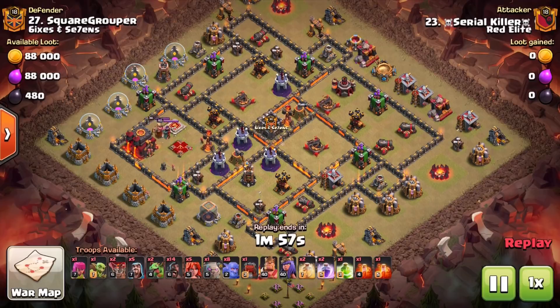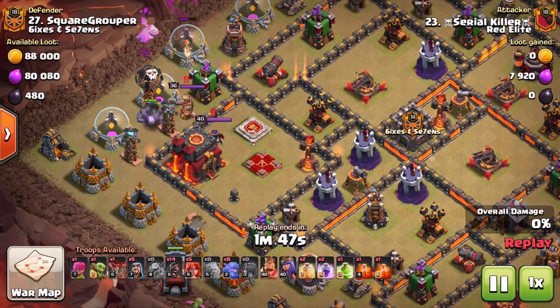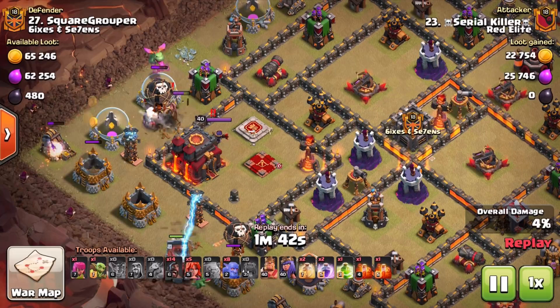What is going on guys, Judo Sloth here and welcome to today's Clash of Clans video. Today we're going to be talking about the importance of a kill squad, giving you lots of tips and tricks for this current meta, which has been changed massively due to the introduction of siege machines.